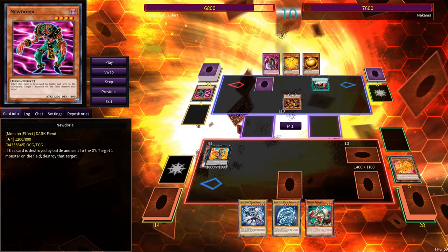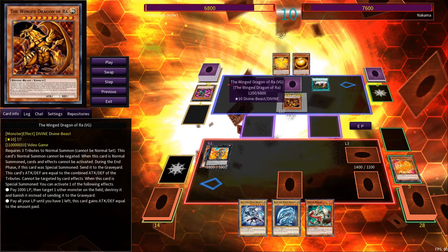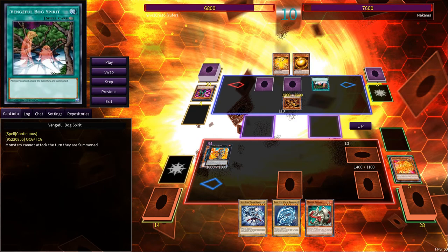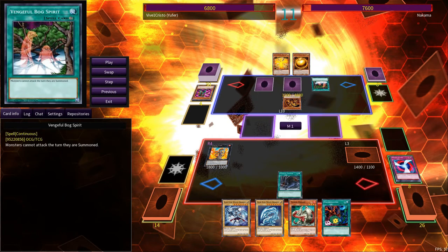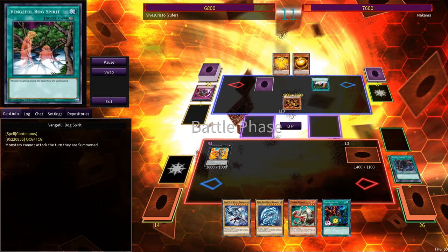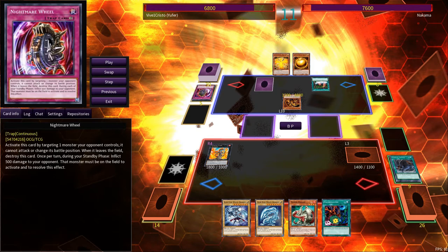The Winged Dragon of Ra Mega Ultra Chicken hits the field, but it only has 1200 attack points. I was controlling Marik, so I have to explain what I was doing — I completely forgot how it gains life points equal to its two fields. Yeah, I didn't read my cards.